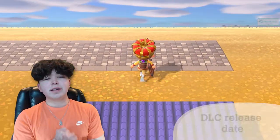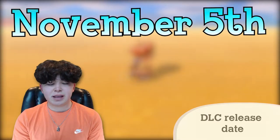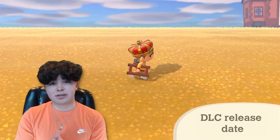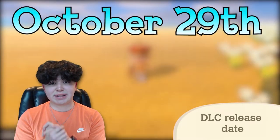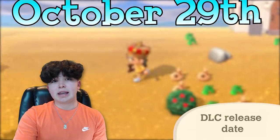To start, the DLC comes out on November 5th, which is a Friday, and that is when the update comes out — the amiibo cards release, everything happens on one day. The DLC goes up for pre-order on October 29th, which is the week before. When you purchase the DLC you can go up to Orville and he will take you to work.